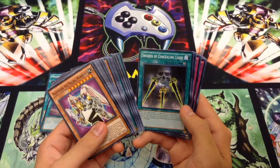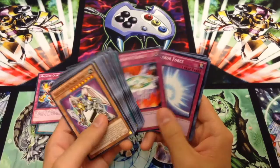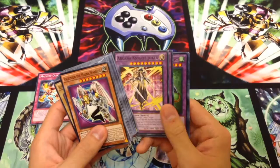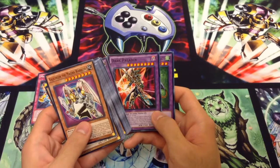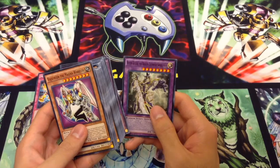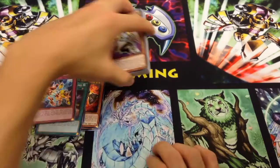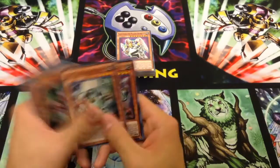Swords of Concealing Light — a reprint I'm very glad to see. Attack the Moon — finally reprinted. Magnet Conversion, Magician Circle, Mirror Force, Magic Cylinder, Soul Rope, Rock Bombardment. The alternate art version of Arcana Knight Joker looks really, really cool — I wish it were foil. Another common Dark Paladin — it's just so weird seeing common Dark Paladins nowadays, but I remember when they were so expensive. Chimera and Buster Blader, the Dragon Destroyer Swordsman — I didn't even know this thing was in here, but it makes sense considering we have Buster Blader. They made the Twin-Headed Behemoth be the dragon you can use with him.